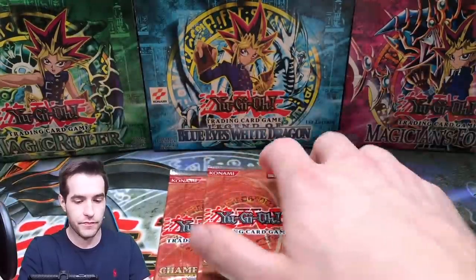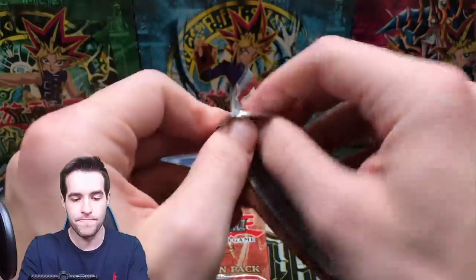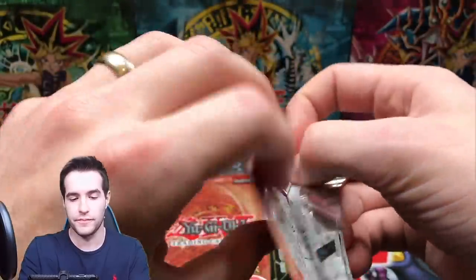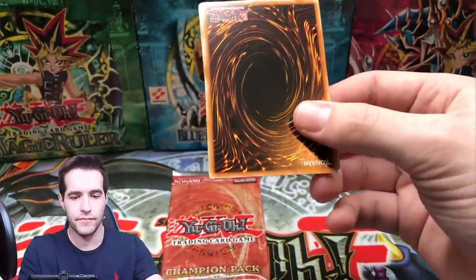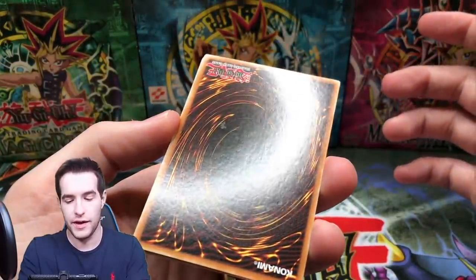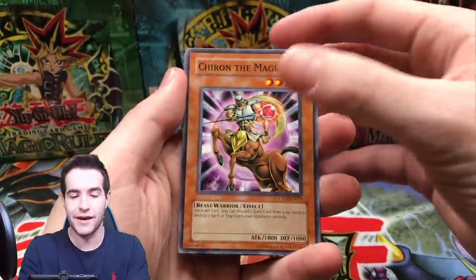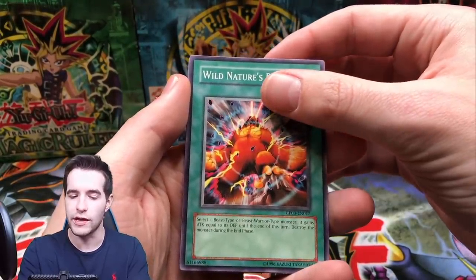Two more packs of Champion Pack 3 — can we get something good? Oh, that one was nice and clean. That one's got some stuff on the back — watch, this will be a foil! I'd still take it. Alright, we got Chiron the Mage, Wild Nature's Release, and hit the like button for luck, guys.